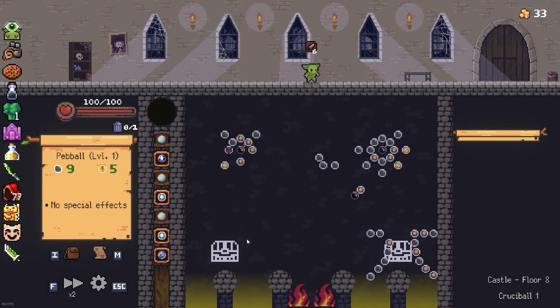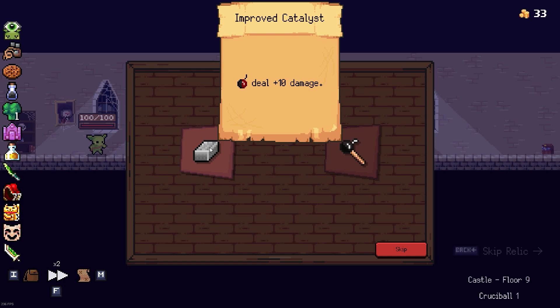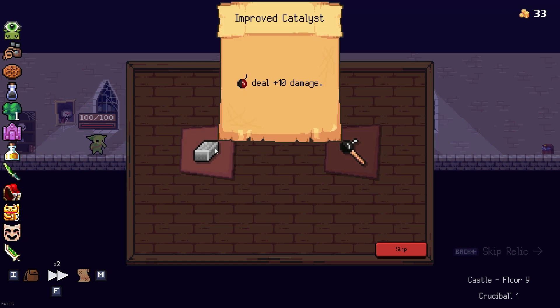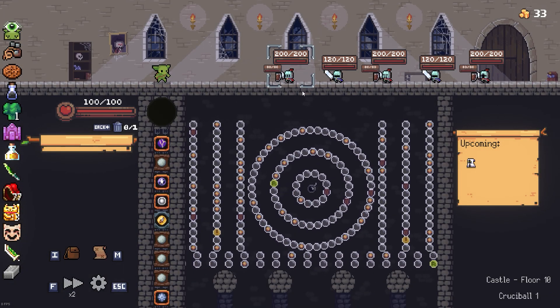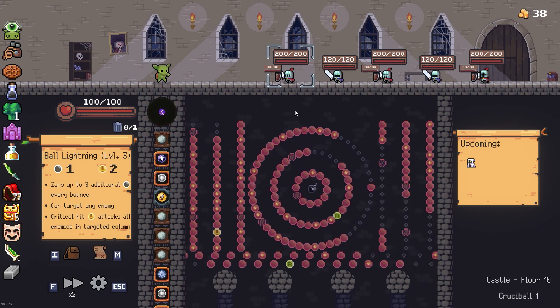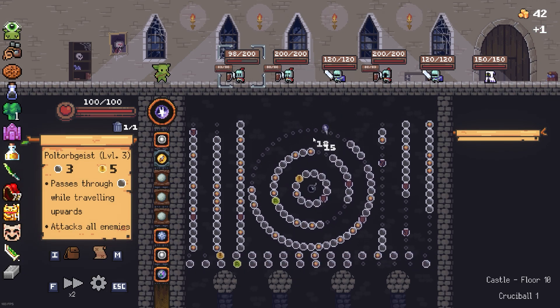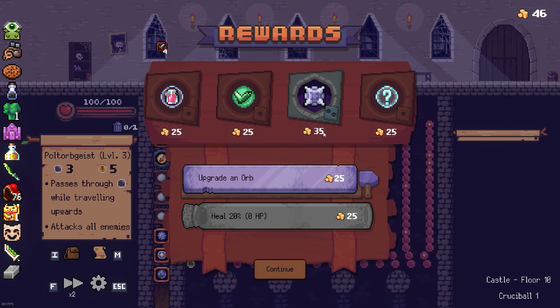Let's go left. Bombs deal 10 plus 10 damage; start with three bombs. If only I could take both of these at once. Just take this and we should go left - I'm not gonna risk it. Let's get this so we can deal damage to everyone, nice.